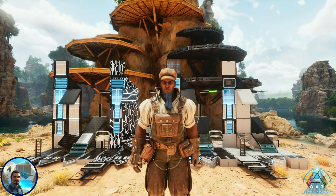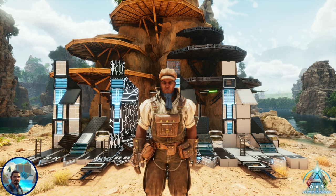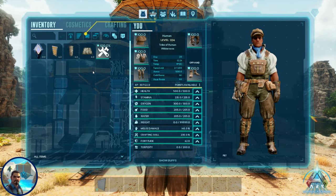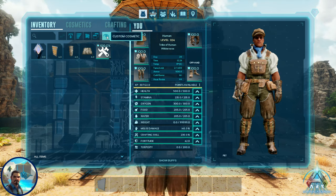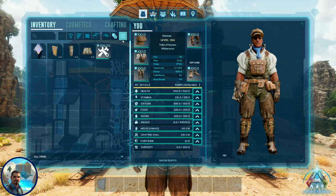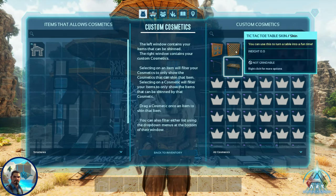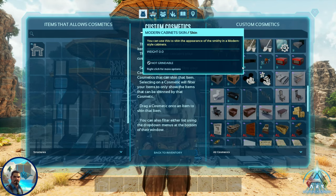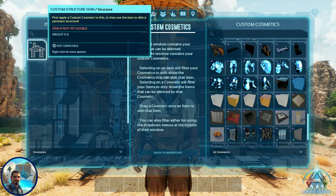Before we get started, let's look at how to access your custom cosmetics. Go into your menu and click the little eyeball icon that says 'Custom Cosmetics.' If the label doesn't come up when hovering, go to Toggle Tooltips to bring up labels. Clicking that eyeball brings up a new window — on the right you'll have all custom cosmetics available on your server.